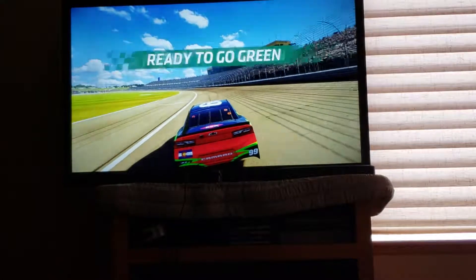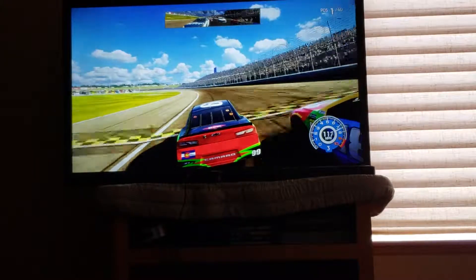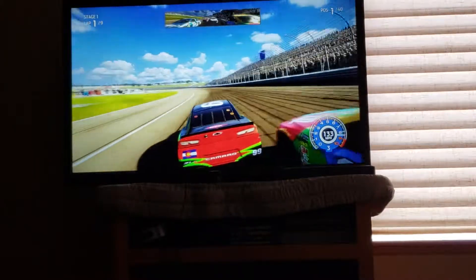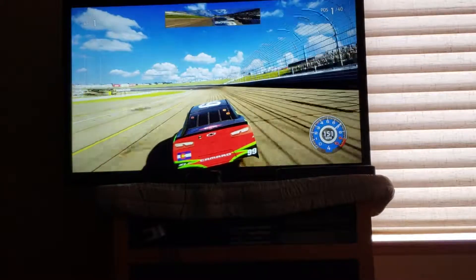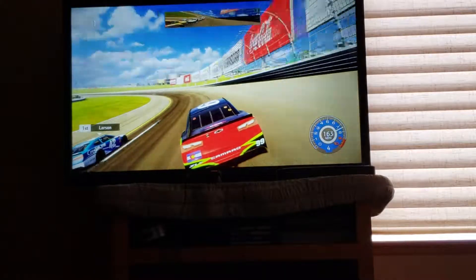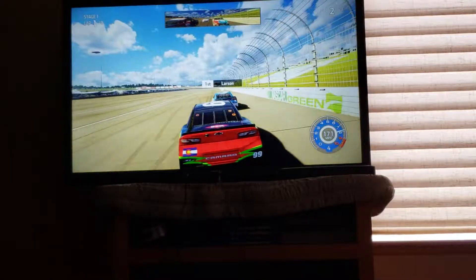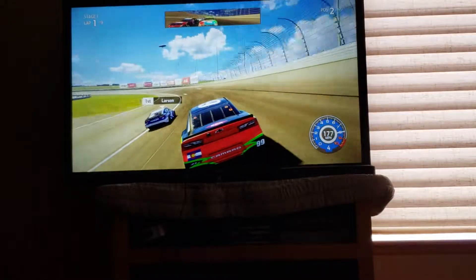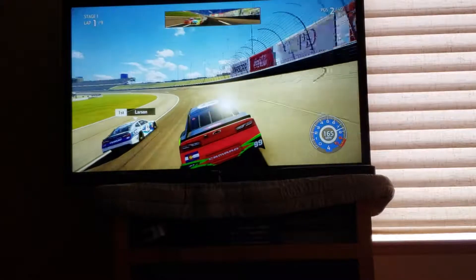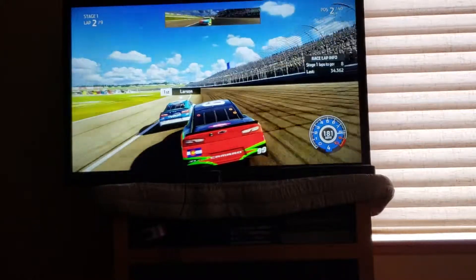Coming to the green flag. Kyle Busch on the outside, and that's Kyle Larson behind me. Oh, got into Kyle Busch a bit there. Coming into turns 1 and 2 — Kyle Larson with a run on the inside, and Austin Dillon will follow suit. Kyle Busch is on the inside. Almost get up into Larson; I had to let off the gas a bit. Battling Larson on the back stretch — I'll go past him in turns 3 and 4. I'll try to get a run on the outside. I didn't pass him yet. Can't seem to get past him, so I'll slip in line.